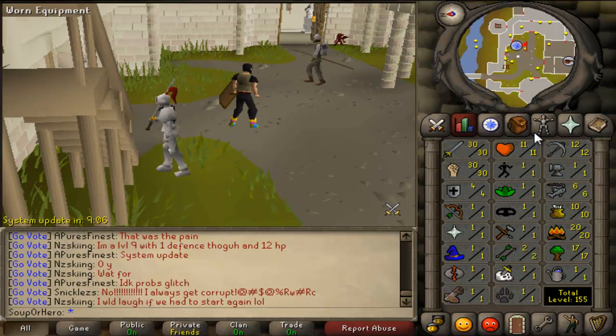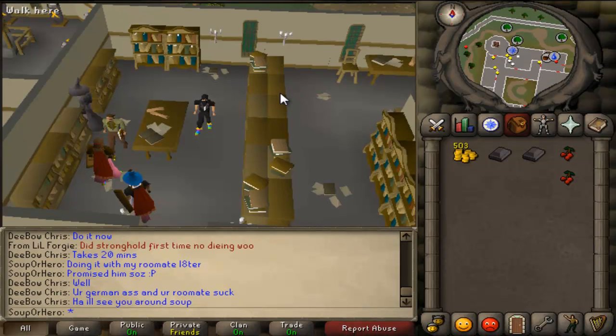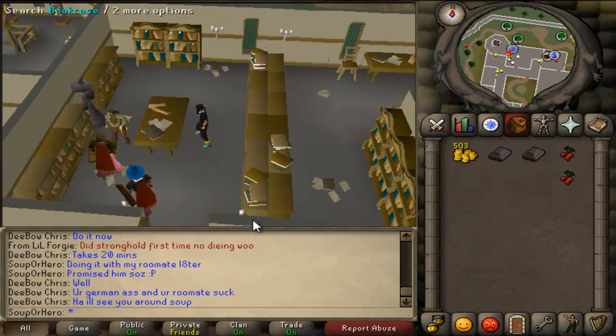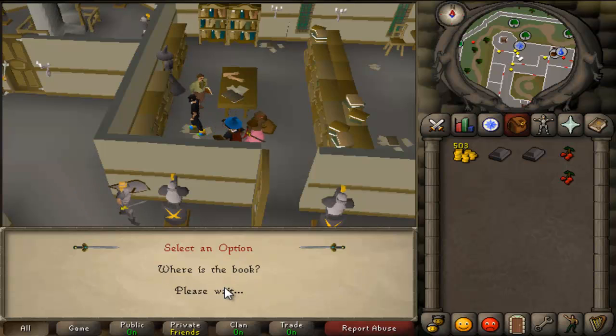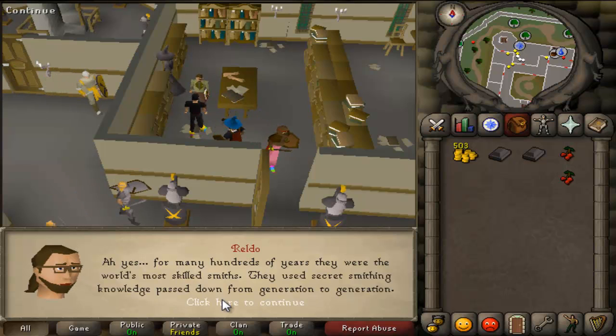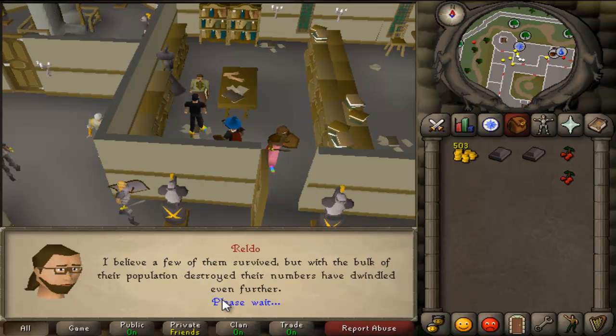He's going to say he wants a sword back for his father or something like that. After you get there, you're going to need to go over to Varrock and talk to Reldo in the Varrock castle. Now for what you need: you're going to need two iron bars, two red berries, a pickaxe, and some food.